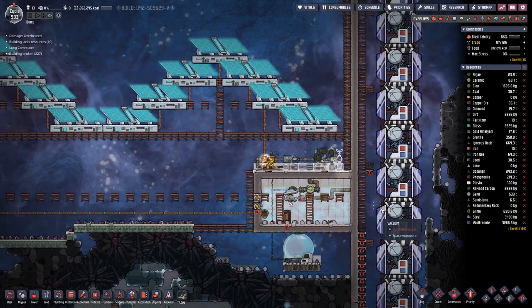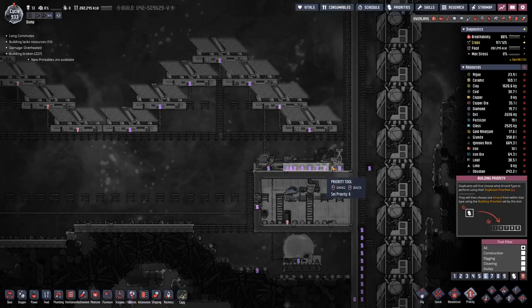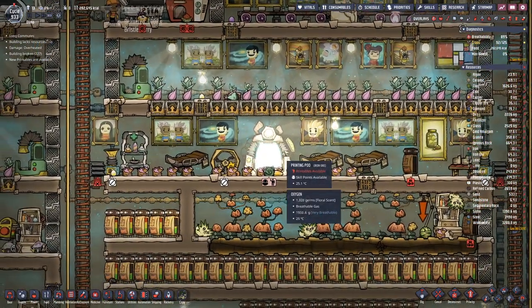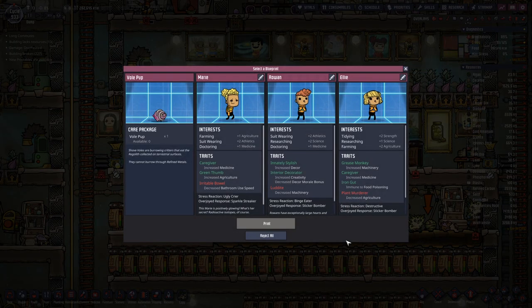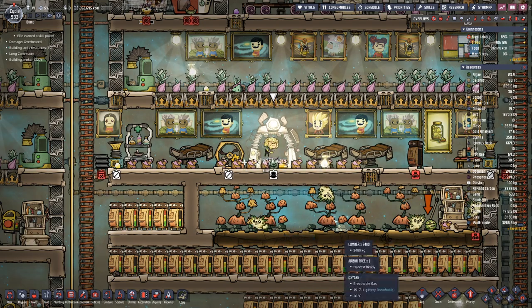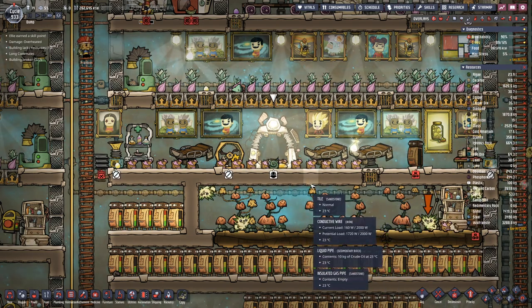Let's disable auto repair for now and put up the priority there. Let's see if we get a useful duplicate this time. Not too bad - plant murder trait, so we will not let you near plants.